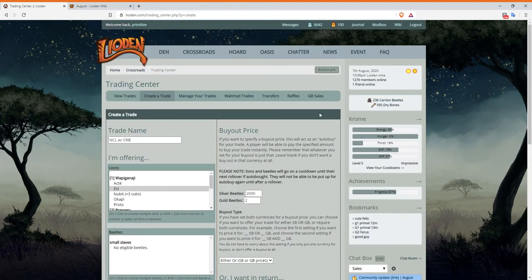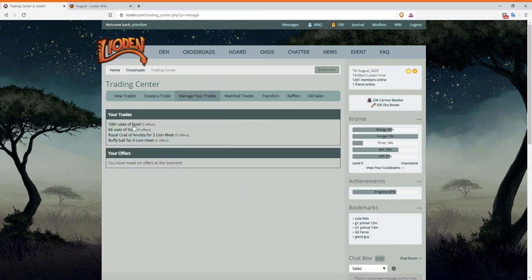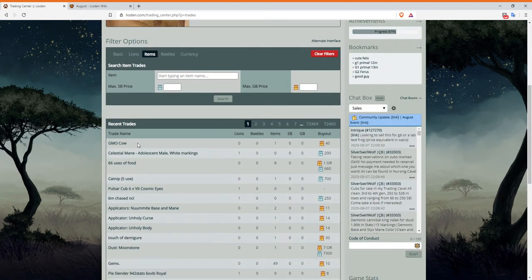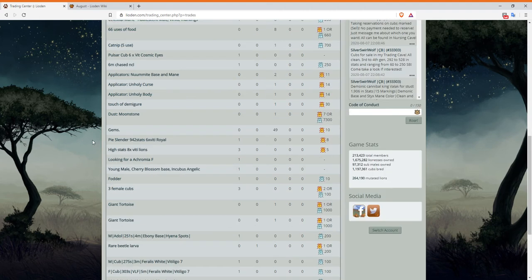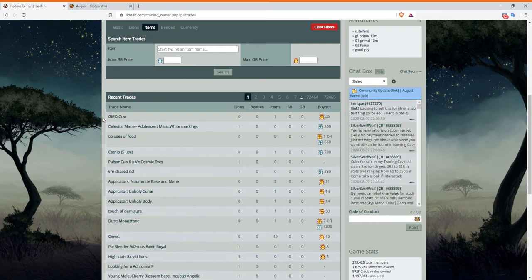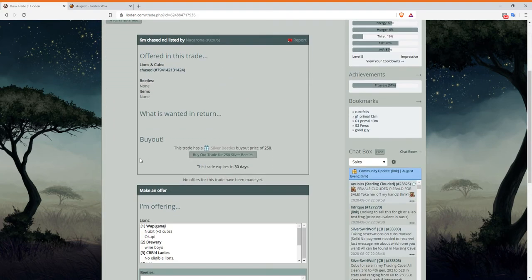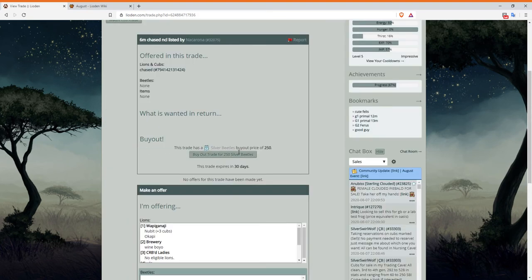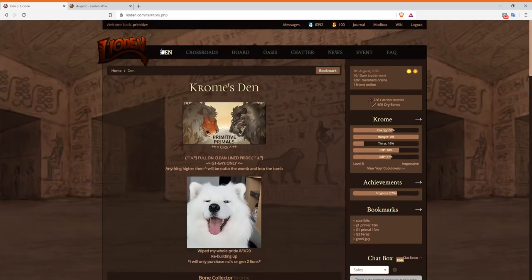She should sell before she falls out of heat. If she doesn't sell, that's just bad luck — a lot of people buy these out pretty quickly because they're impatient and don't want to wait three days. Remember to keep bumping your trades because that brings the trade to the top of the trading center, and everybody on the page will see it. I actually just bought one myself — she was pretty!